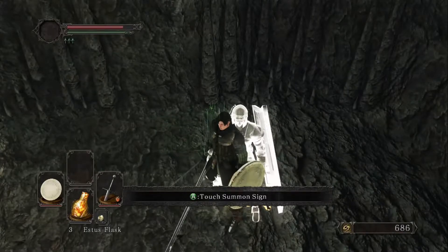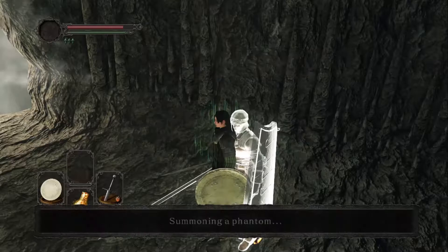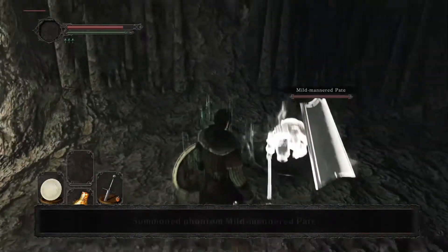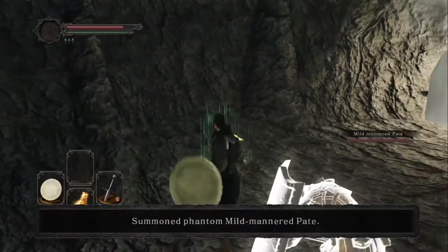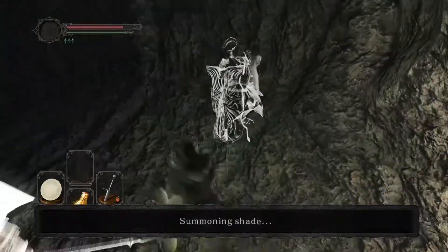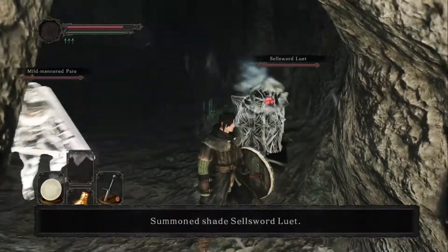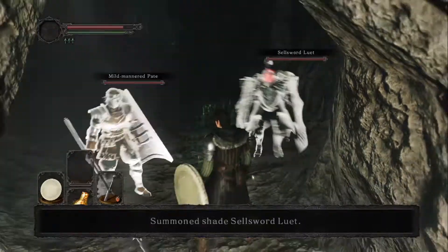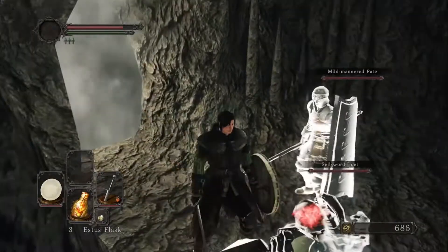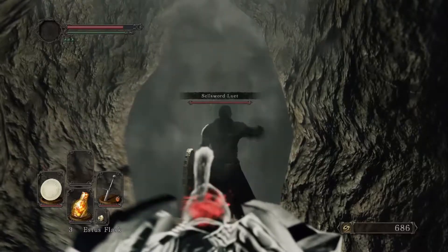These two summon signs that you see are all NPC summons. This is the mild-mannered Pate, the guy who gave us the white sign substorm — he will not help any player until later on. And this would be Sillsword Luit — it's a shade, but shades can fight bosses. You have two NPCs helping you with the first boss. I'm just summoning them for story purposes.